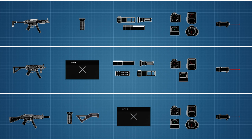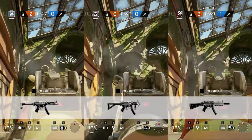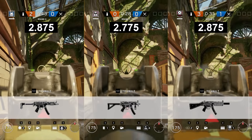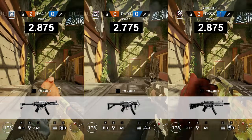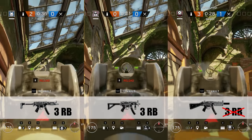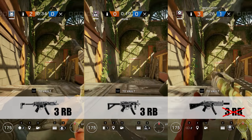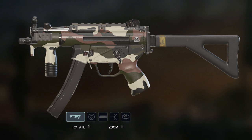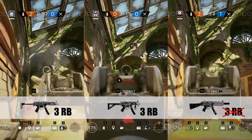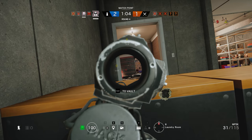There are also a bunch of smaller distinctions. The MP5K is the only variant not to get an ACOG sight — a considerable drawback. On the other hand, its reload time is slightly better at around 2.8 seconds versus 2.9 seconds for the other two guns. If three-round bursts are your thing, the MP5 and MP5K have you covered, despite the MP5K's fire selector switch model only showing three positions, while the MP5SD offers semi or fully automatic fire only.